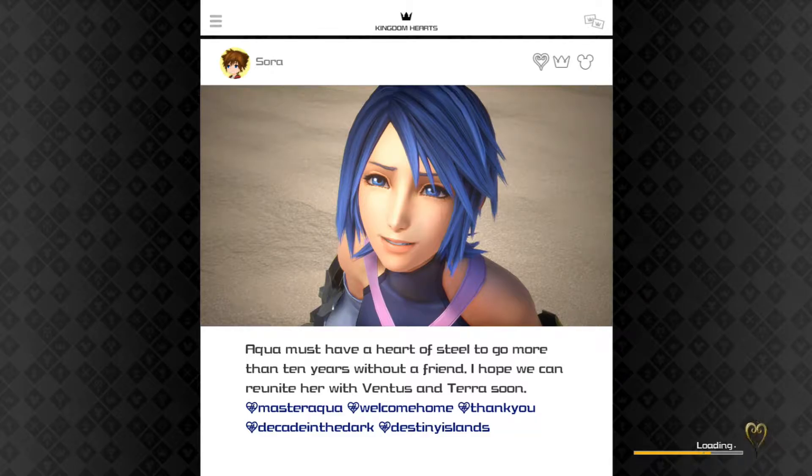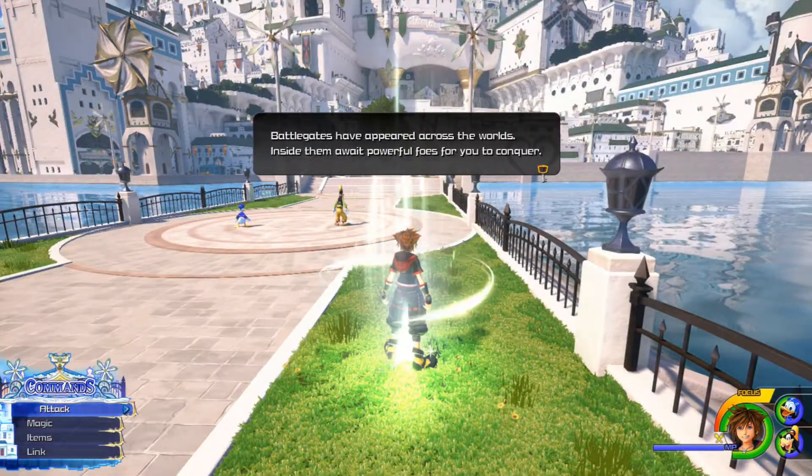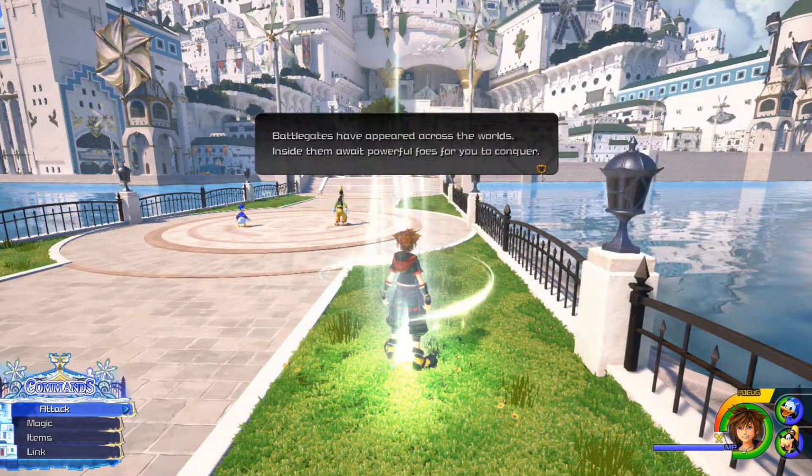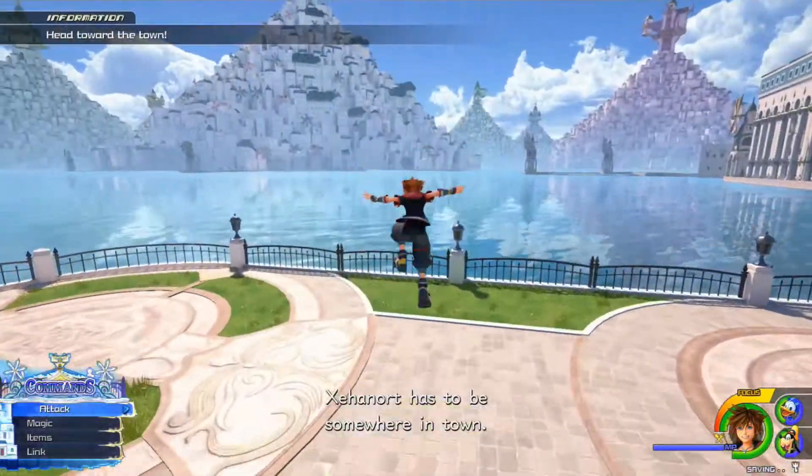Hey guys, remember how we said get ready to see this photo a lot? They're not joking. The reason I started from the loading screen - okay, I didn't know if this information thingy would pop up, but you can trade the Proof of Times for the Oblivion at the Moogle shop. Battle gates have appeared across the worlds - inside them await powerful foes ready for you to conquer.